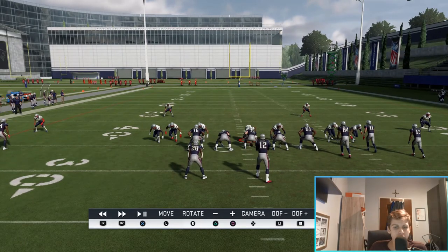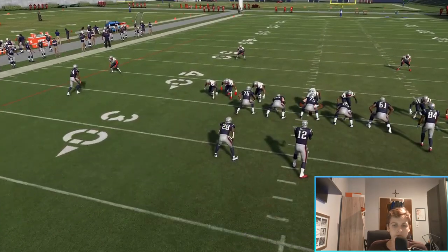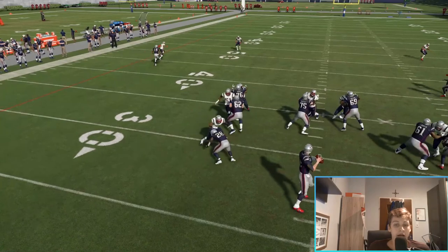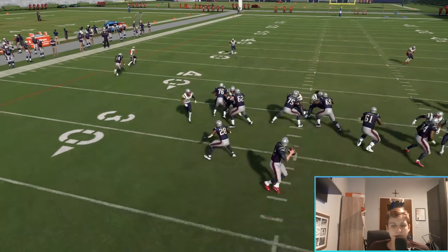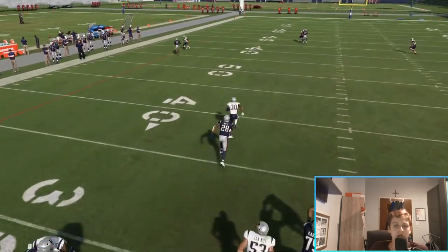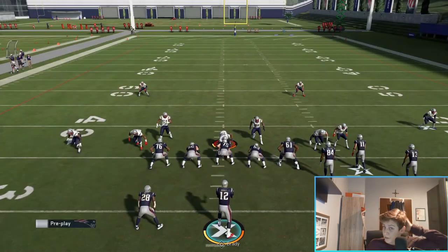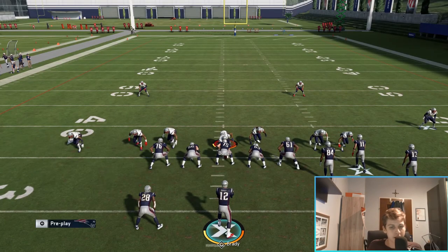Let's focus on number 28, our halfback James White - let me zoom in there. He's cut blocking, so we got everyone picked up. Most importantly our halfback is going for a cut block, which gives us more time. Most of the time your halfback isn't great at blocking, so the cut block is the situation we want. It's not a 100% guarantee - it didn't work the first time - but I think 80-90% of the time you're going to get that animation.